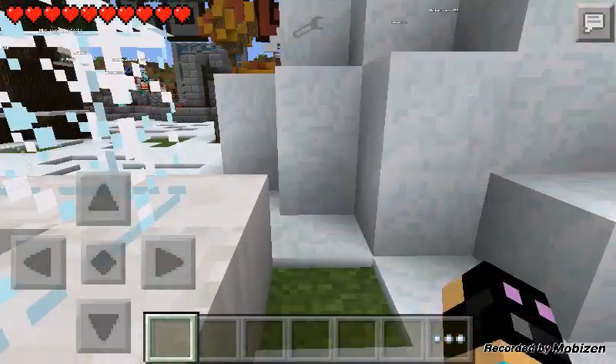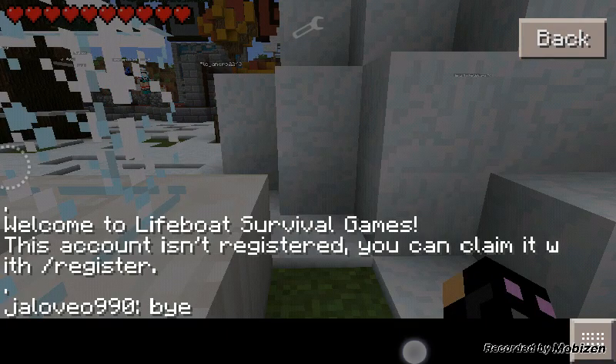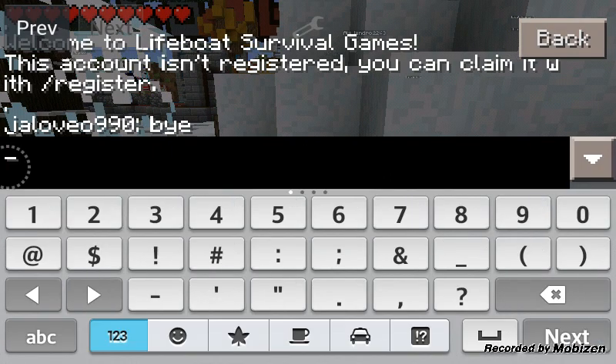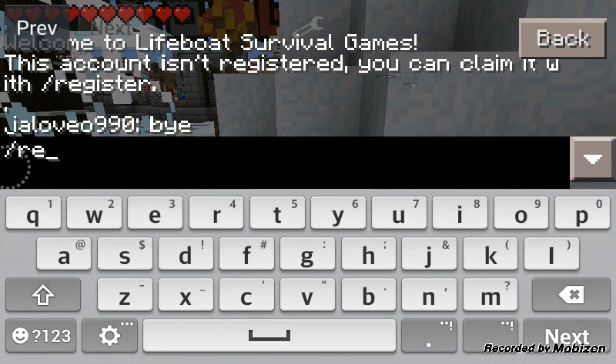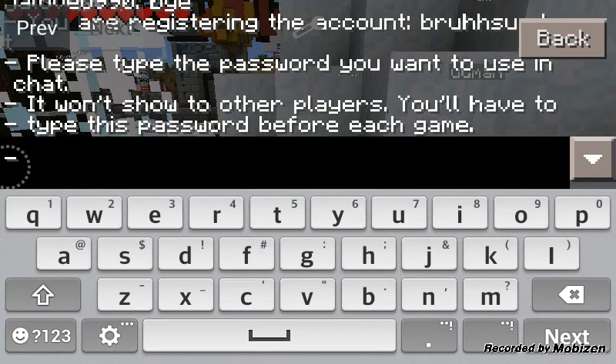And yeah, the first thing you will do is press here. You put slash, that slash, red, just there. Press next, and then it says to make a password.